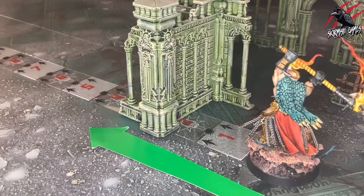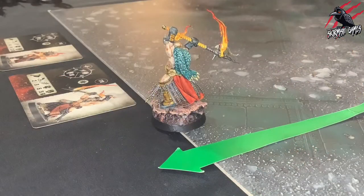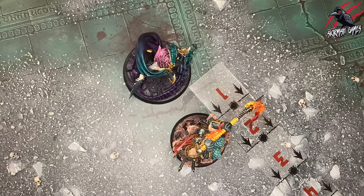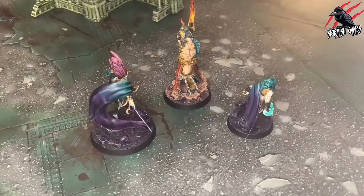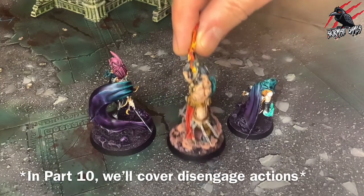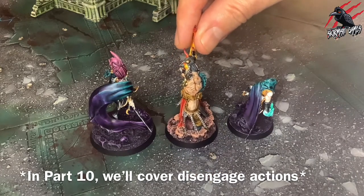A fighter cannot move through any part of a terrain feature. No part of a fighter can ever move over the battlefield edge. If a fighter is within one inch of any enemy fighters when they start a move action, they must finish that move action at least as close or closer to the enemy fighter that was nearest to them at the start. If there were two or more enemy fighters equally near, the fighter must finish at least as close or closer to all of them.